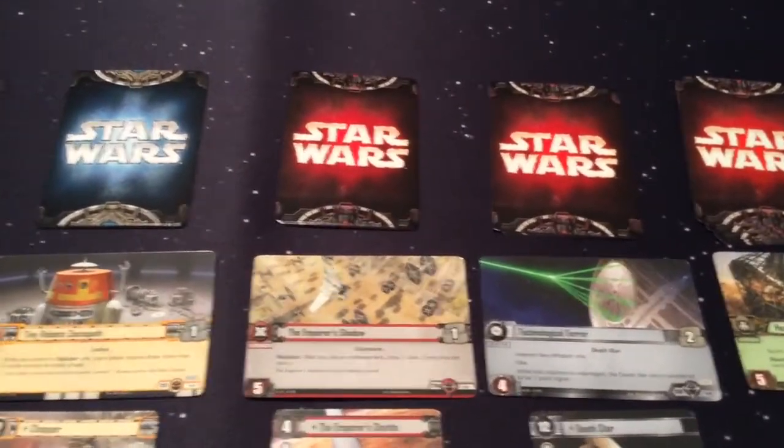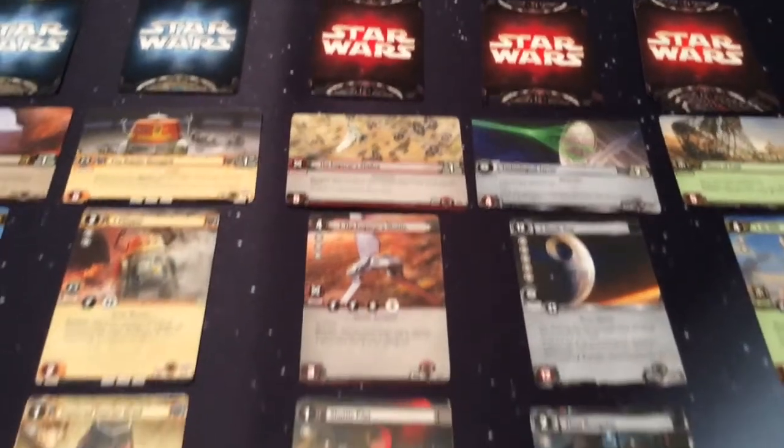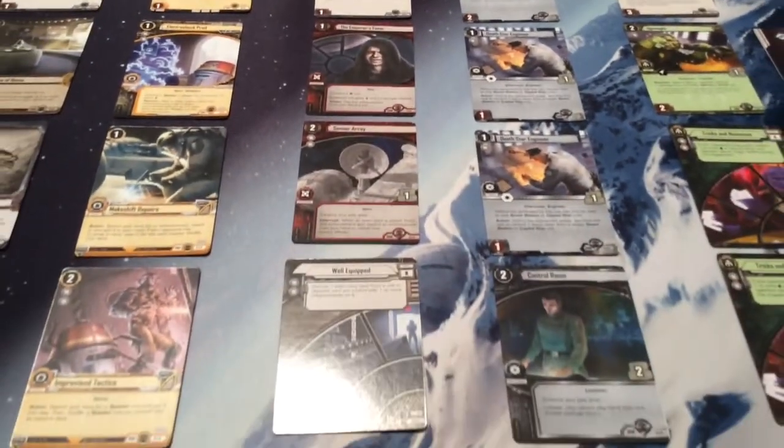For the Sith, we have the Emperor's Shadow objective set, featuring the Emperor's Shuttle, Shuttle Pilot, the Emperor's Favor, Sensor Array, and Well Equipped.